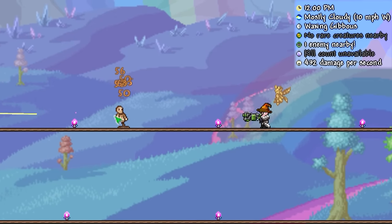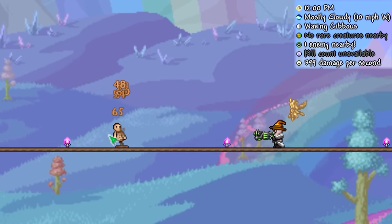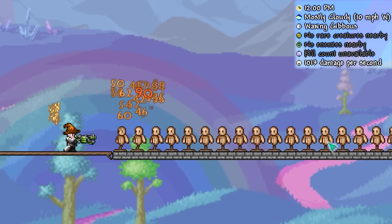However, in 1.4.4 the weapon was given auto-fire, meaning it now fires at its maximum speed at all times. As you can see, this alone had a significant impact on its DPS.